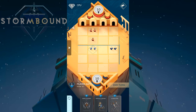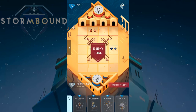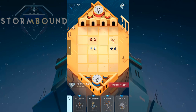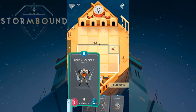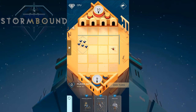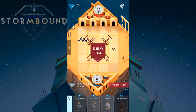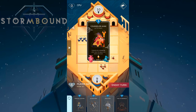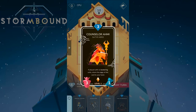The opponent deals one damage to my base through those units, but we should be fine. I can play Heroic Soldiers here. Still looking decent. The opponent plays 'give two strength for each brother and nearby units.' Then — oh, what is that? A bird unit appeared!